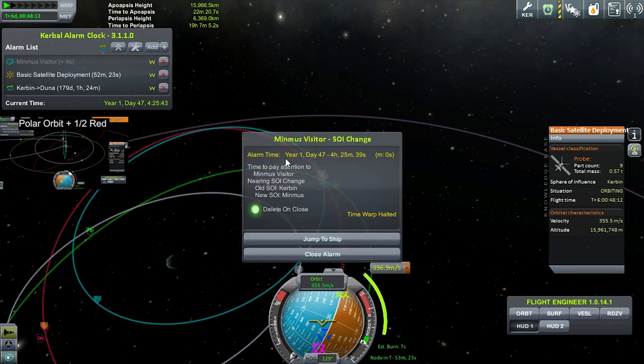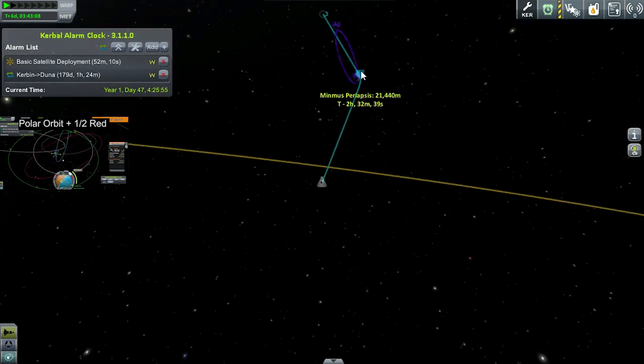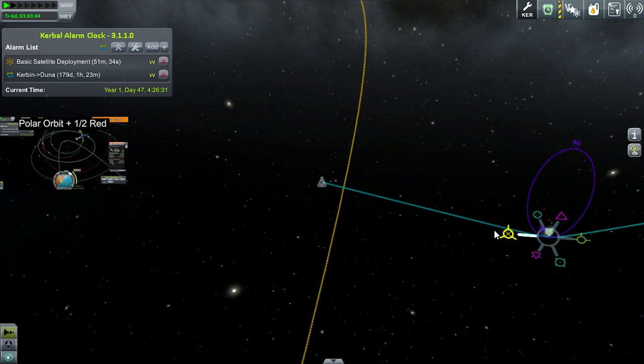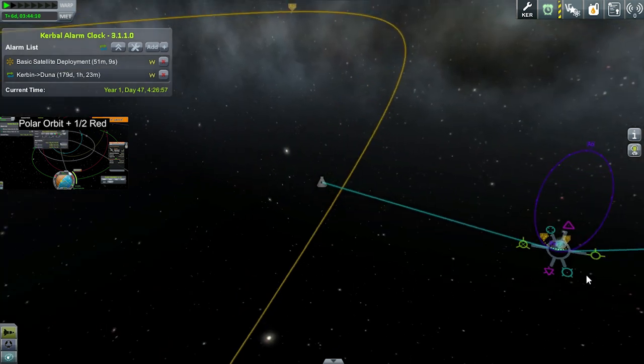So you can see I get my SOI change alarm, I can delete on close, and I can jump to the ship. I have 52 minutes worth of flight time before I care. Here's our Minmus visitor. Periapsis is looking at 21k. Next step, we're going to put in a maneuver node there and get ourselves into orbit. You don't want to go below 5k on Minmus — 6k is a safe amount. That's a little low, so we'll do another correction burn once we get there.